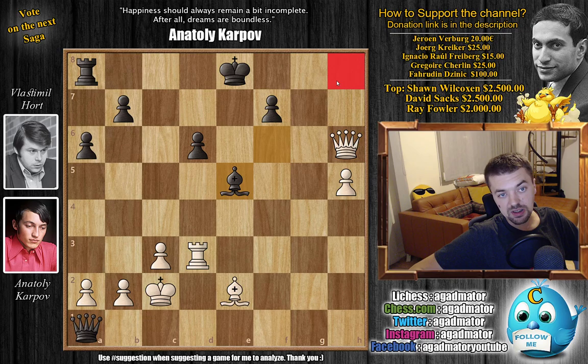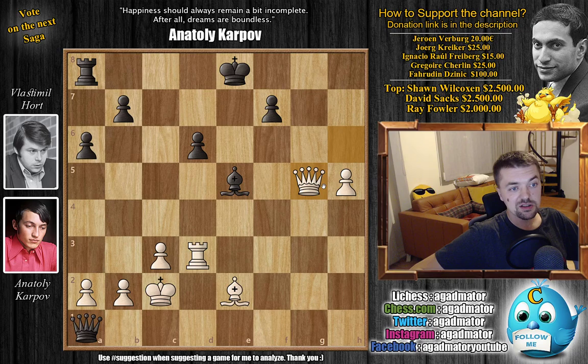After Queen to H6, we have Bishop to E5, still keeping an eye on the H8 square, but Karpov just played Queen to G5. It was in this position that Vlastimil Hort decided to resign the game, because there's just not all that much he can do. He can't really move the King anywhere — you cannot castle of course, the Queen is covering the D8 square, and you cannot go King to D7 because just Queen captures there and the D pawn will be pinned. It's just a terrible position for Black. Also as a bonus, Karpov has a passed H pawn that's ready to be pushed.